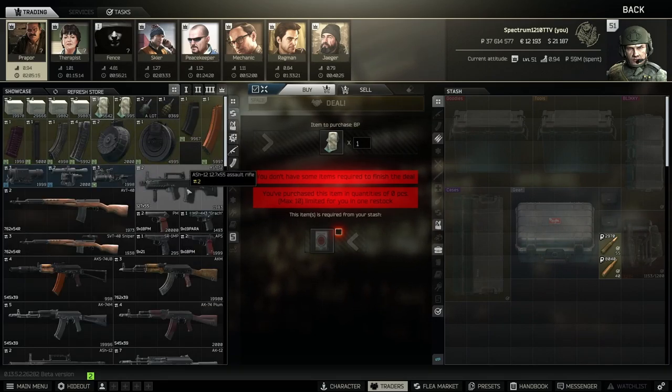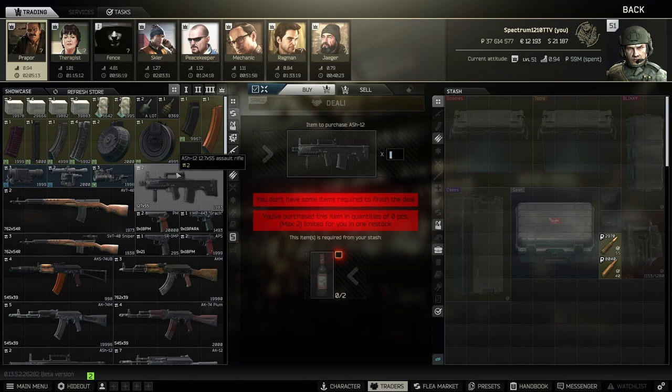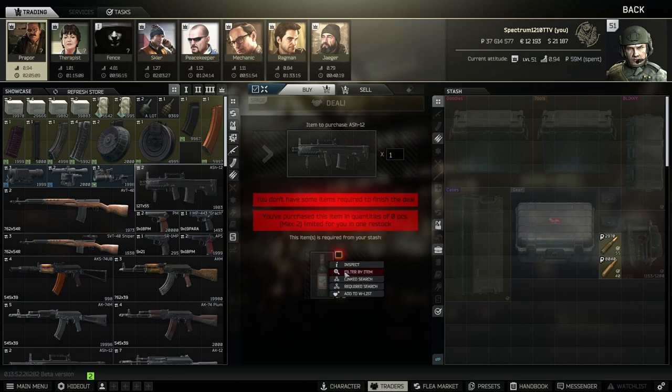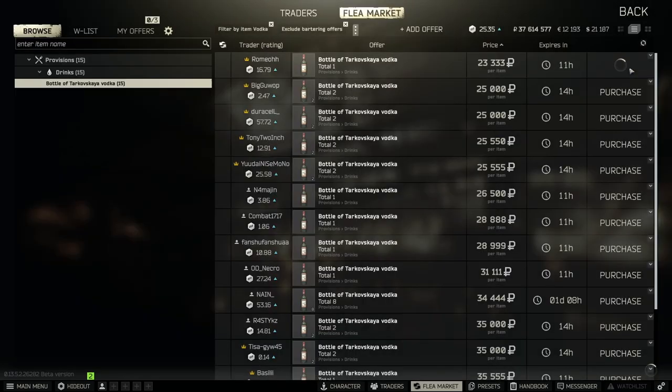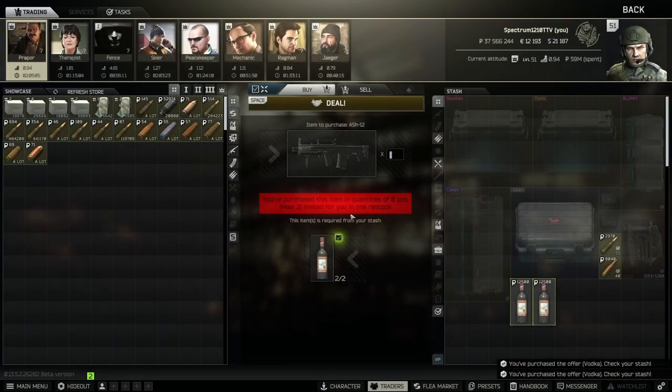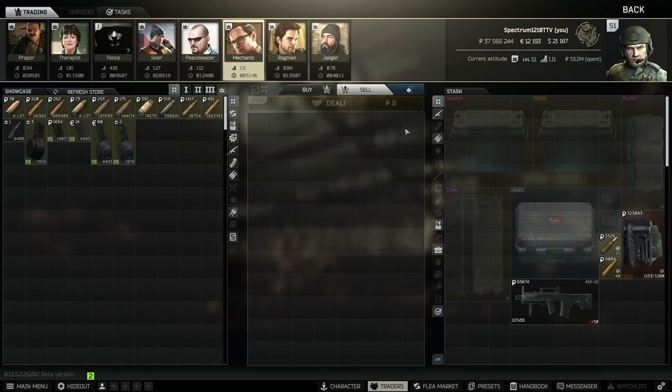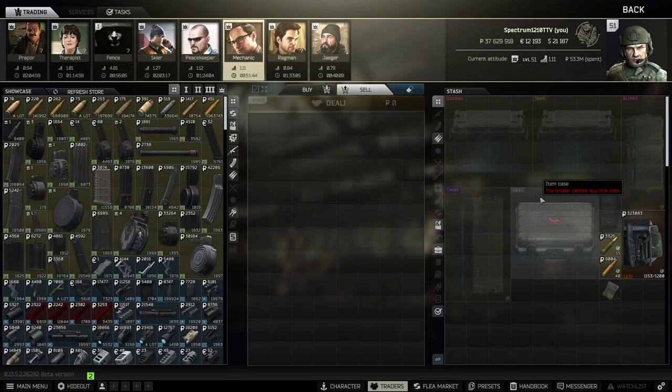Next there's a barter that unlocks after you do Regulated Materials. I do this barter to make money — the vodkas are super cheap. If you can get them at 20k, you do this barter and then go to Mechanic and sell it for 63k, so you just make money on that barter.